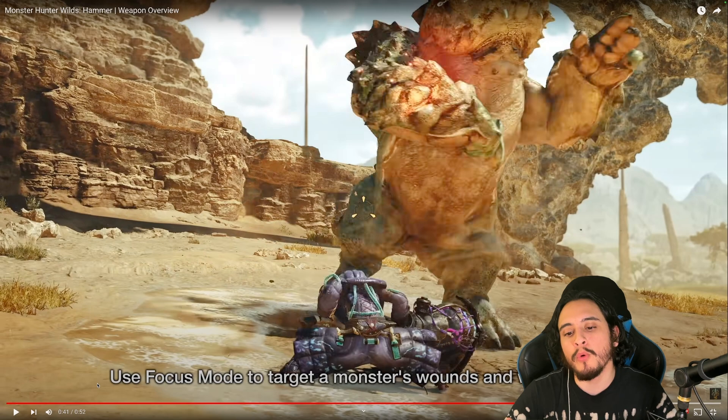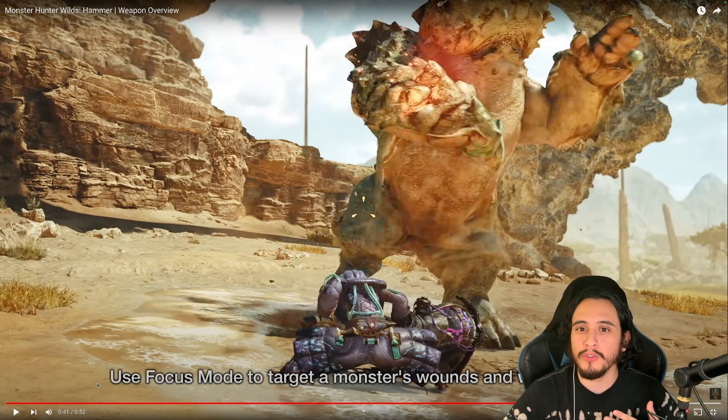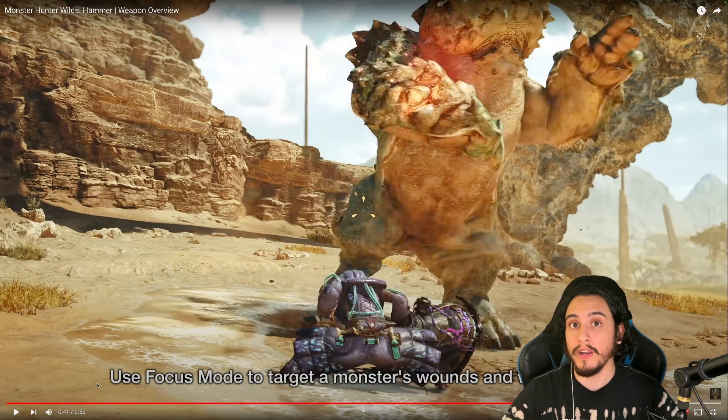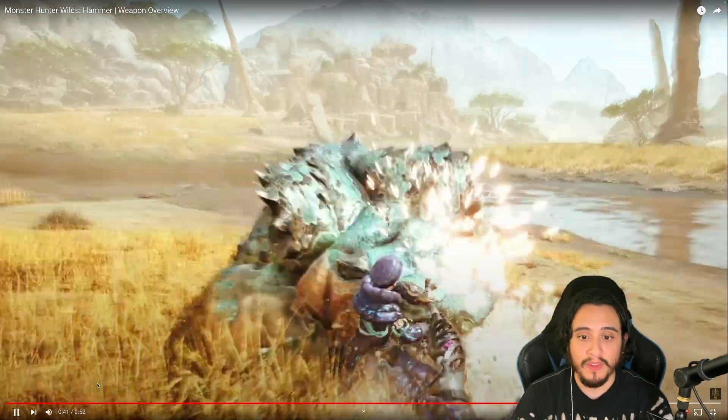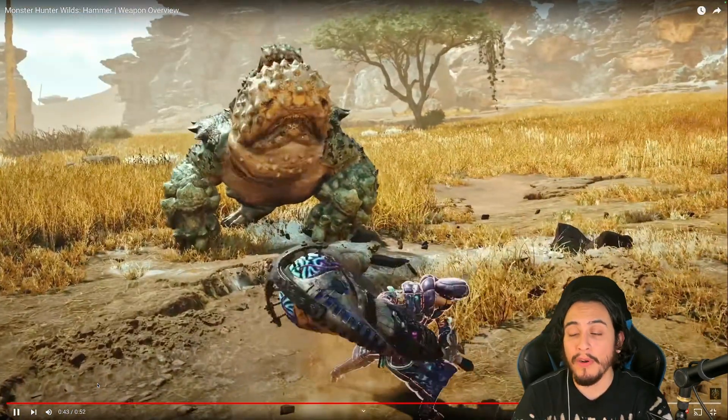The hammer is one of the greatest support-type weapons — well, it's more DPS, but it's also support in a way. If the monster's rowdy or really fast and you get a hit on it, your whole team is going to be praising you by the end of the hunt. Your teammates are going to go crazy — like, my guy popped off, he stunned the monster, he rocked it. It's beautiful. And that counter we just saw is amazing.